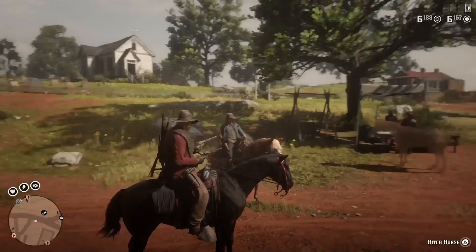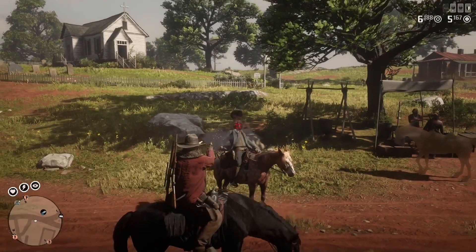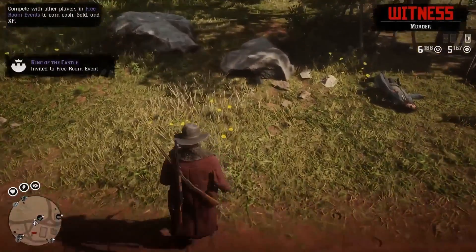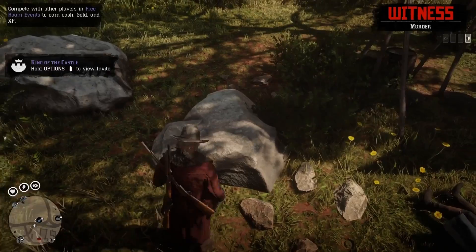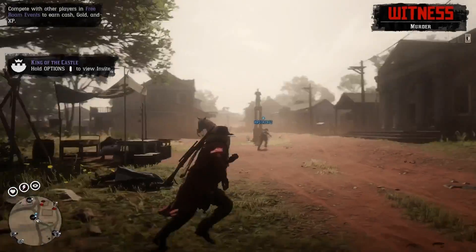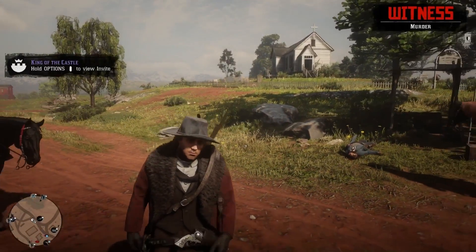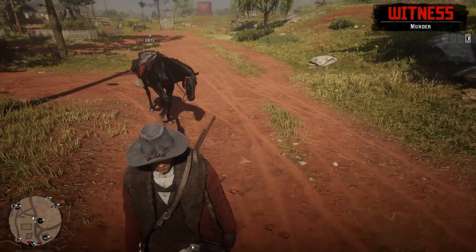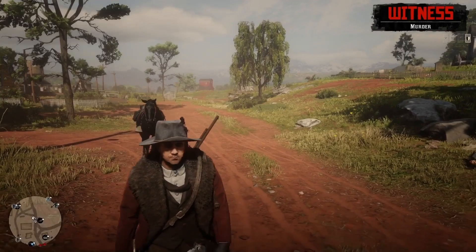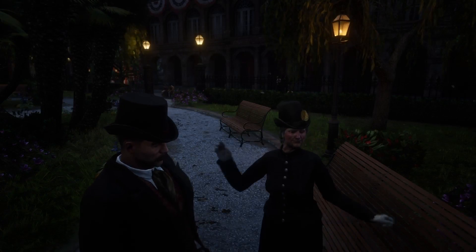Now we're back in Rhodes — let's shoot this NPC in the face and steal his hat. This hat reminds me a little bit of Arthur Morgan's hat from the story mode. It's obviously not the same hat, but it's quite similar actually — yeah, super cool.